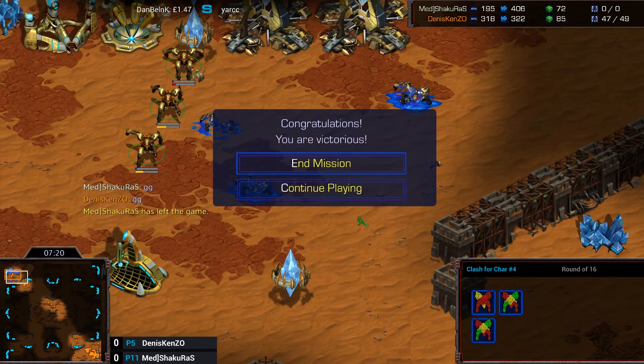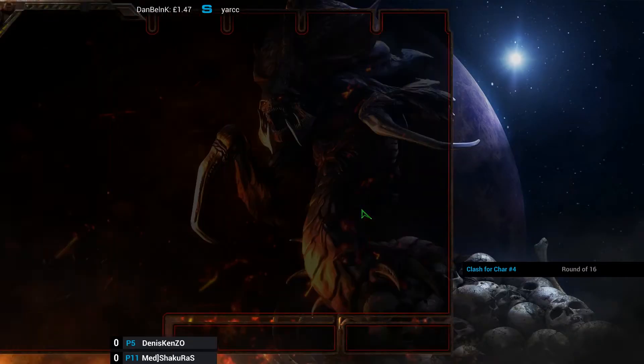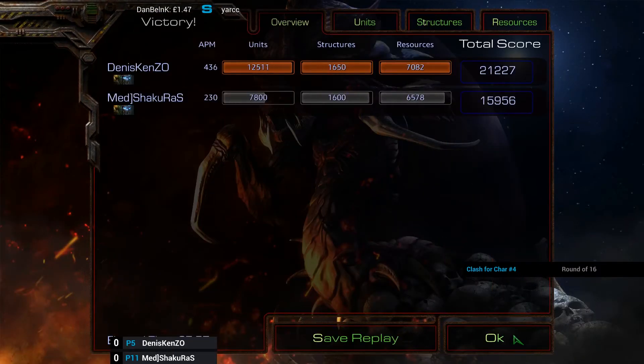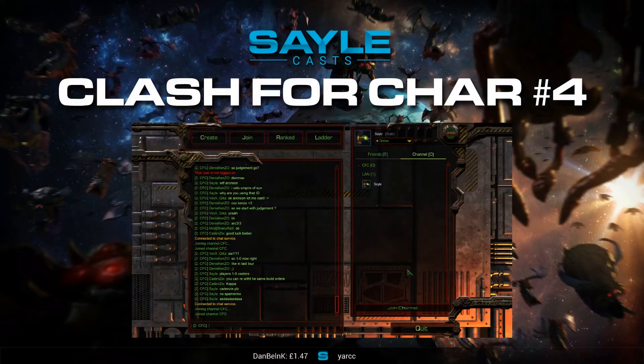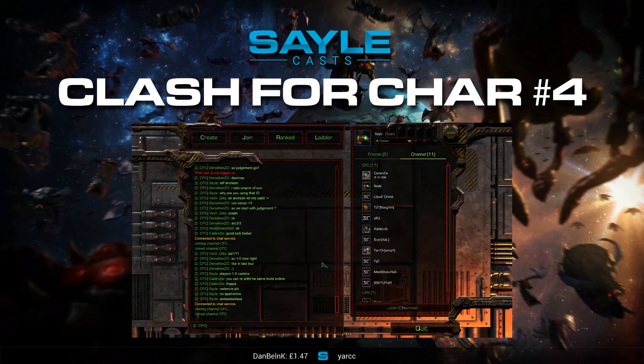Interesting choice of build going for that - as said, no shuttle Reaver. If the Reaver was a little bit earlier and he could have blocked his choke a little bit quicker, maybe that would have gone differently. But unfortunately for him that didn't happen, and Arc Neon did manage to barrel down the front into his main.